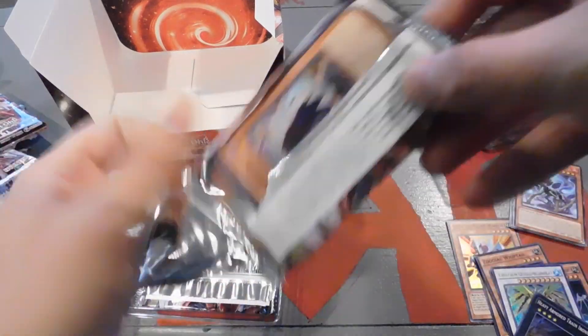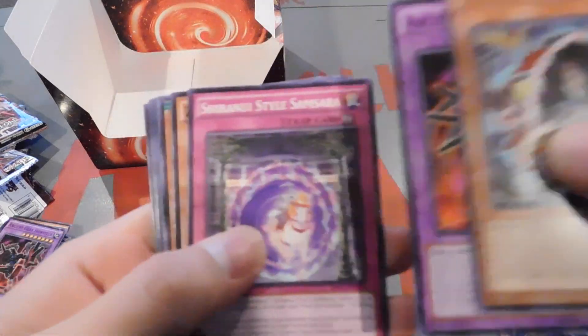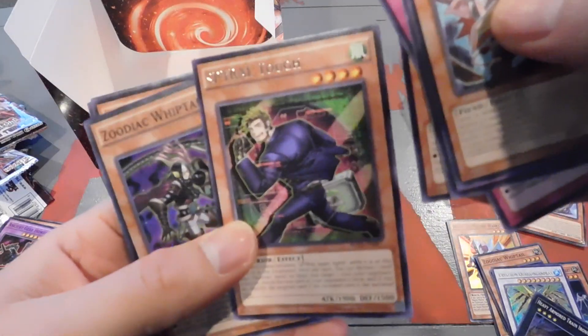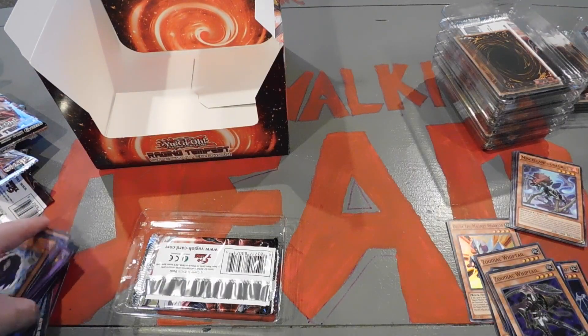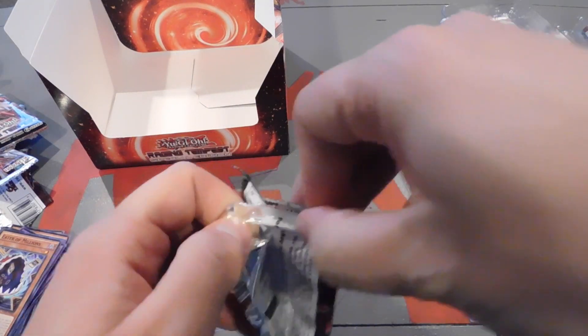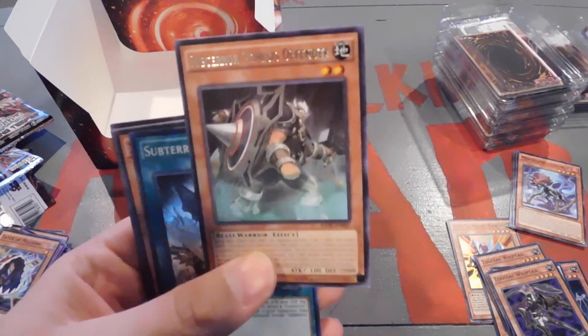We'll just keep moving along. Like I said about that giveaway — we're doing that just to give back to you guys. There's a Spiral Touch and a Zodiac Whiptail. For some of those people in countries that don't have Raging Tempest yet, or people who maybe aren't in the best circumstances to buy Yu-Gi-Oh! cards — we want to give you guys a chance to experience Yu-Gi-Oh! like we do. Sub-Terror Nemesis Defender and a Sub-Terror Cave Clash. I wonder why these are all going upside down.